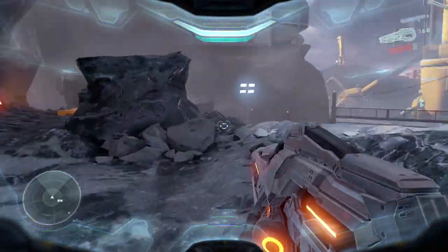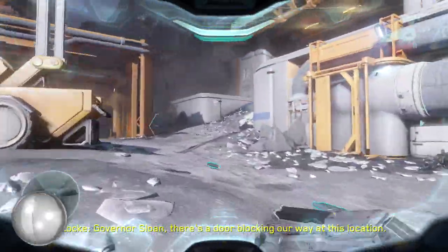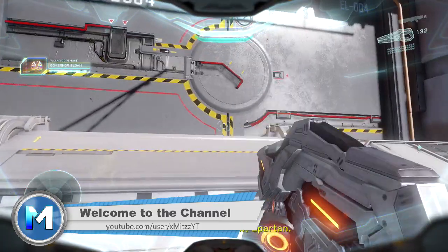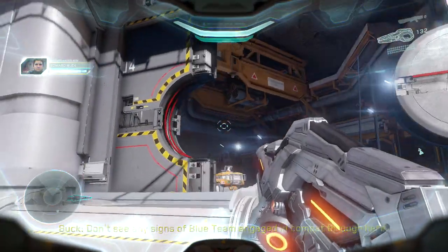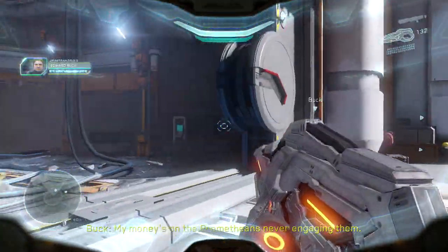Hey guys, Mitz here, welcome back to the channel. On mission 5, which is called Unconfirmed, the Skull is located just after you fight off all the snipers and where that guy dies. There is a door with red lines and it's big so you can't miss it. Inside the door there is a little tunnel where you will pass to progress the mission.